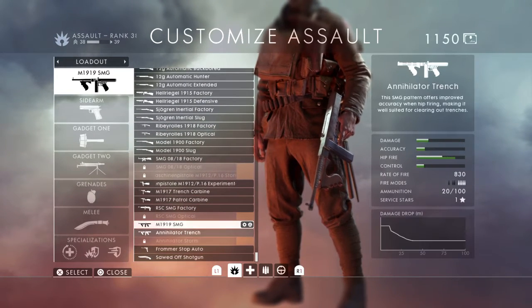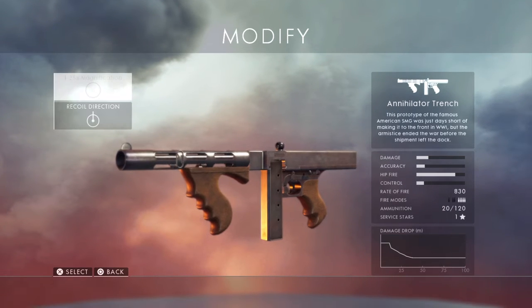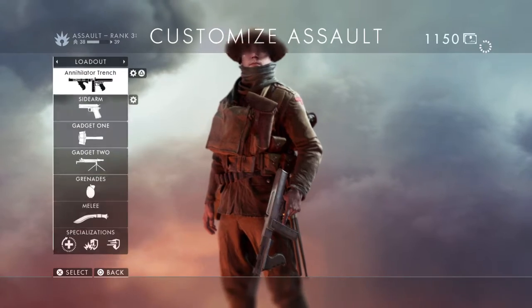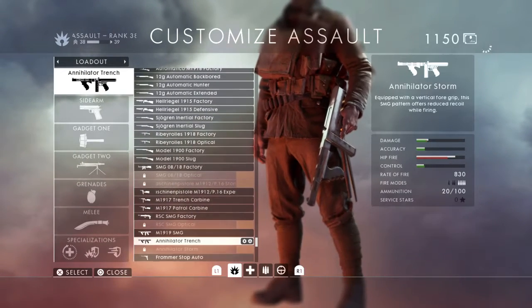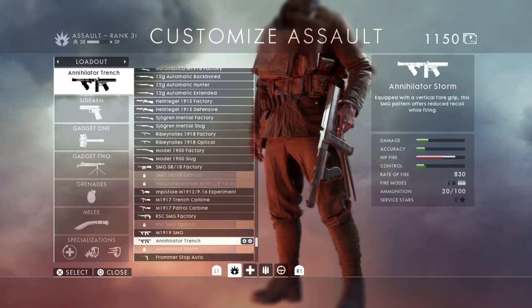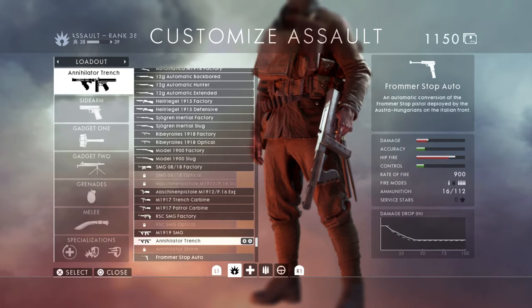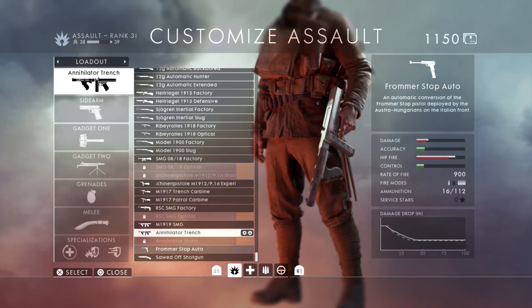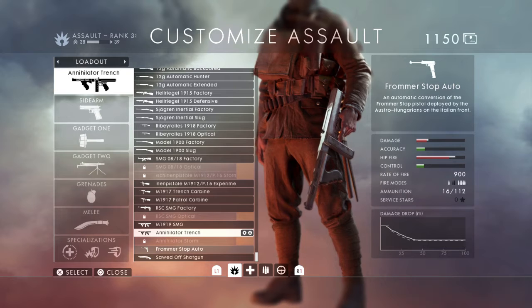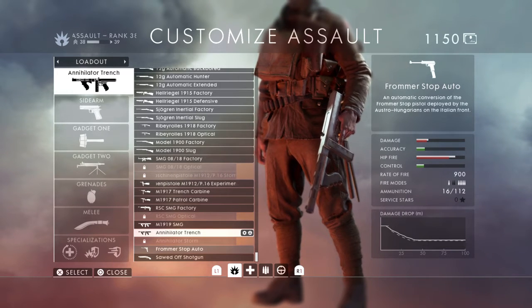With the patch we had the Annihilator Storm Thompson Submachine Gun, which looks just like the Trench, only this one's going to boast better overall stats in regards to accuracy and control than the Trench, which is better at hipfire. The patch also brought the Fromerstop Auto Pistol, or Glock 18 — World War 1, if you're on that joke.